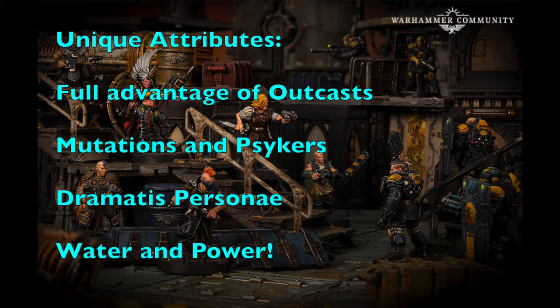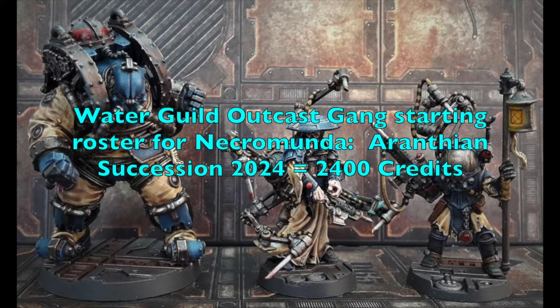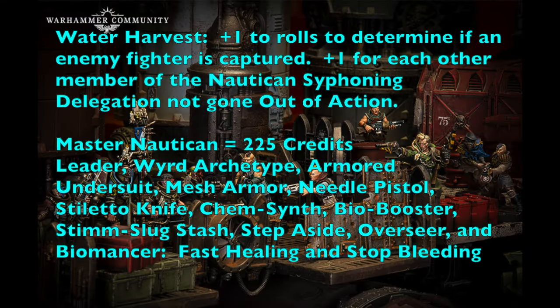Let's talk about what your starting roster looks like. This is the Water Guild Outcast Gang starting roster for Necromunda Eranthia Succession, valued at 2,400 credits. Your gang has a special rule called the Water Harvest: you add +1 to rolls to determine if an enemy fighter is captured, plus an additional +1 bonus for each member of the Nautican Siphoning delegation that is not taking an action.